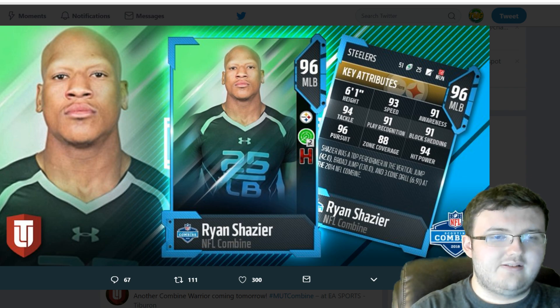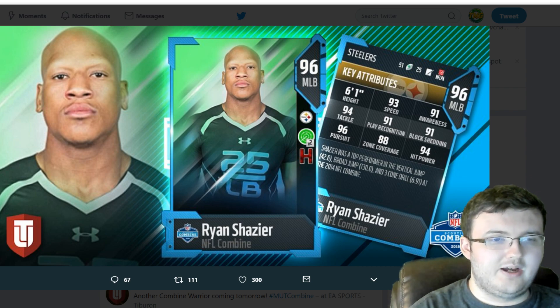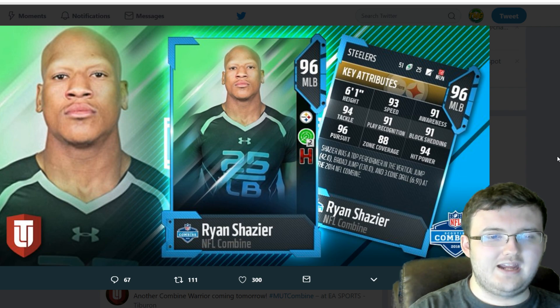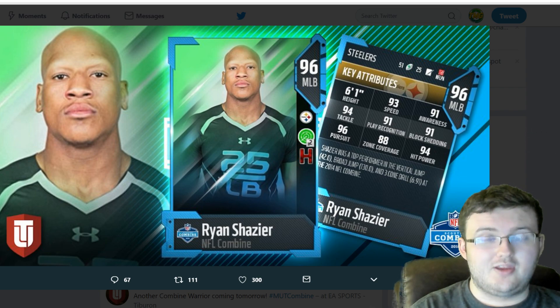We also have Ryan Shazier coming in at 93 speed, 91 awareness, 94 tackle, 91 play recognition, 91 block shed, 96 pursuit, 88 zone, 94 hit power, and he has Hot Hands and Reading React times 2.